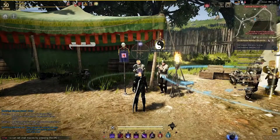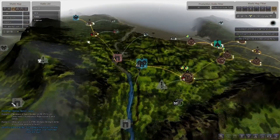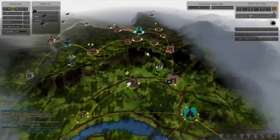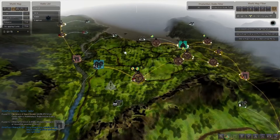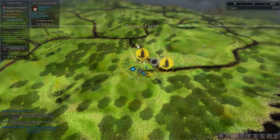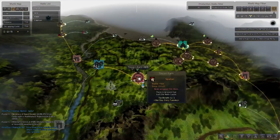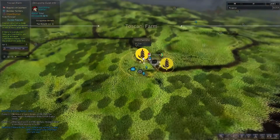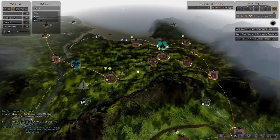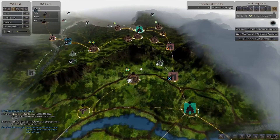When you invest contribution points in a node it's like you have slight ownership over it. Looking at the map, you can see connected nodes — I've spent contribution points across nodes connecting all the way from one town to the next. The importance of getting nodes is that they let you place workers there to gather resources. You can see I have workers gathering corn at one node. Prioritize farm nodes early — places where you can get corn, potatoes, and wheat — and connect them all so you can put workers there.